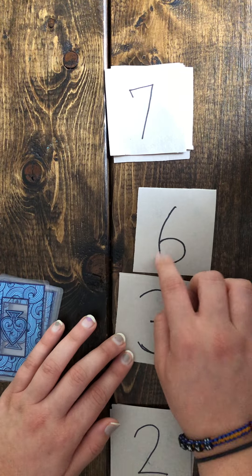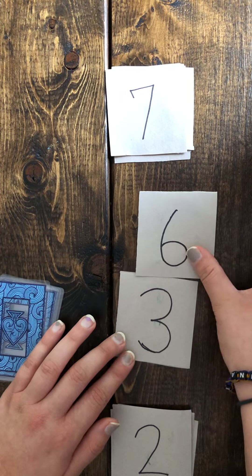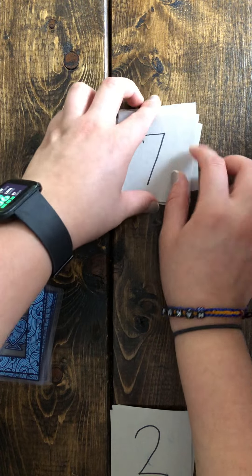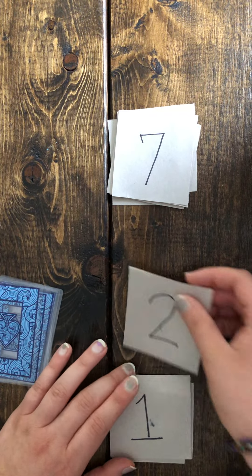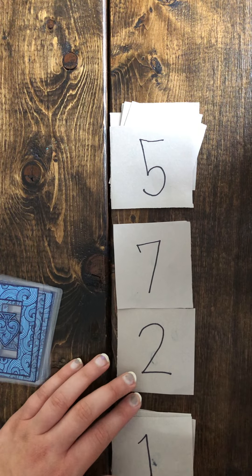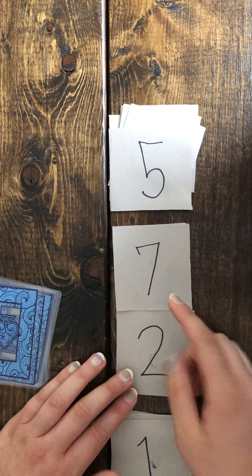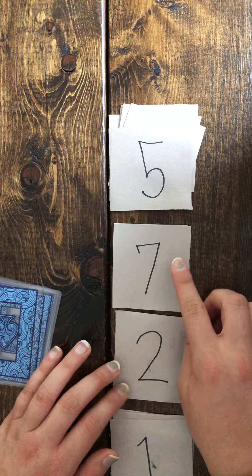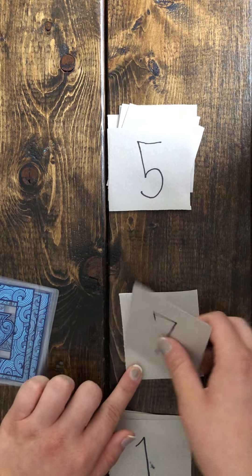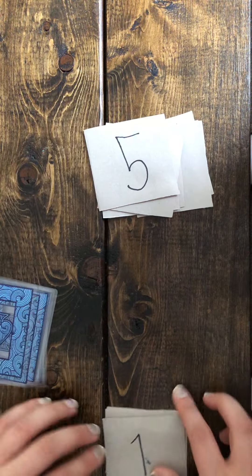So my partner put down six, I put down three — six is greater than three, so they put both cards in their deck and then do it again. Same thing: you're going to determine what number is greater, higher, or more. Seven is greater than two, so my partner gets both cards, and so on like that.